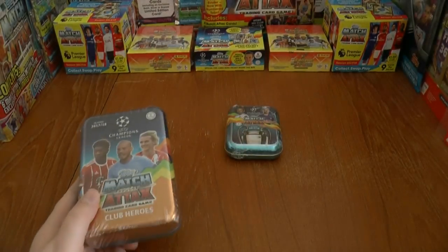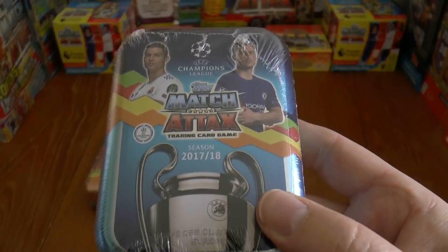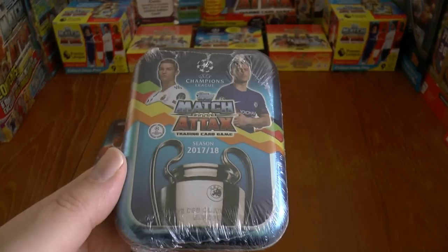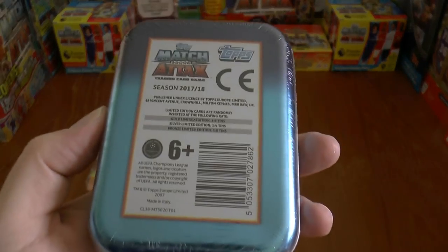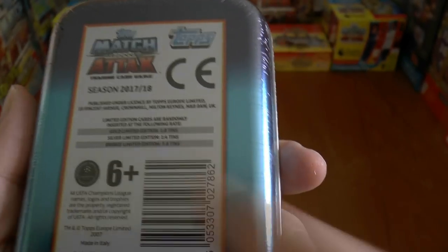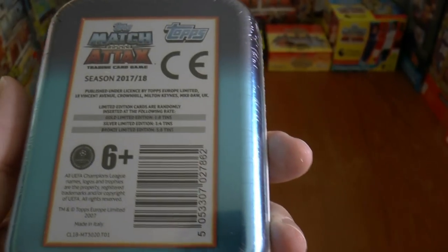We're going to start with the Mega Tin and then move on to this mini tin, which has Ronaldo and Eden Hazard on the front. There are two other picture type mini tins for the 2017-18 season. With the mini tins they run the limited edition odds again — gold one in every eight, silver one in every four, and bronze five in every eight.